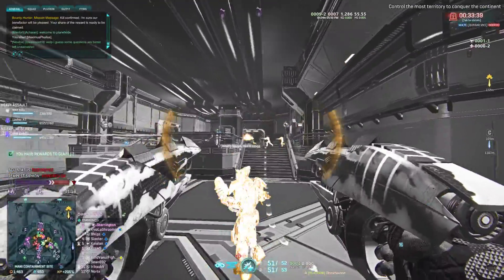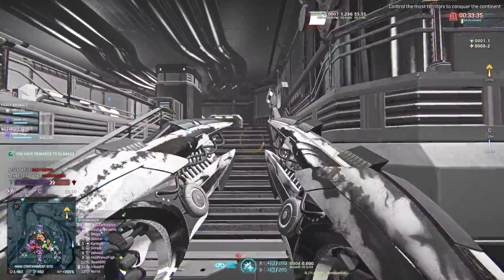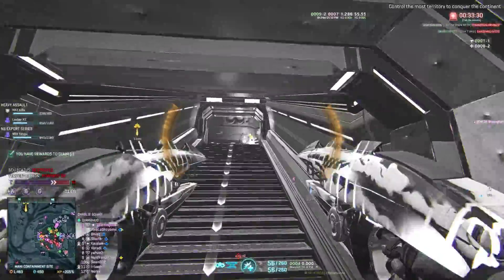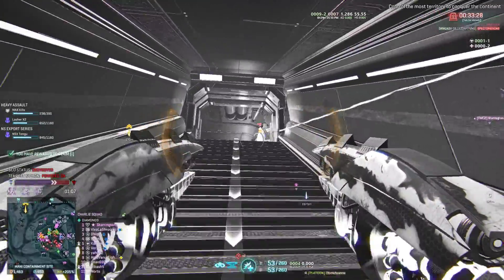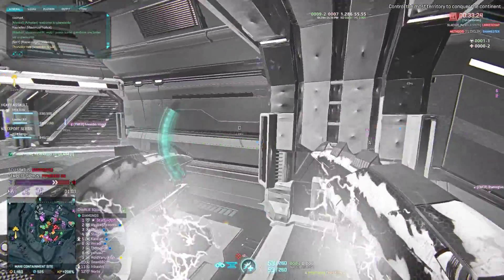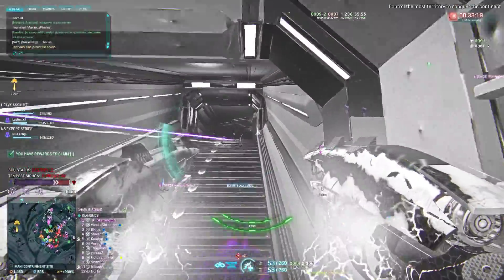Look on the mini-map, guys. Look where they're coming from. There's a Sunderer on the map — we need it gone. We've got a Sunderer in the bay here, we need it gone. And you can see the gems on the doors outside need to be repaired. I believe they're up high, but we need to get them repaired.